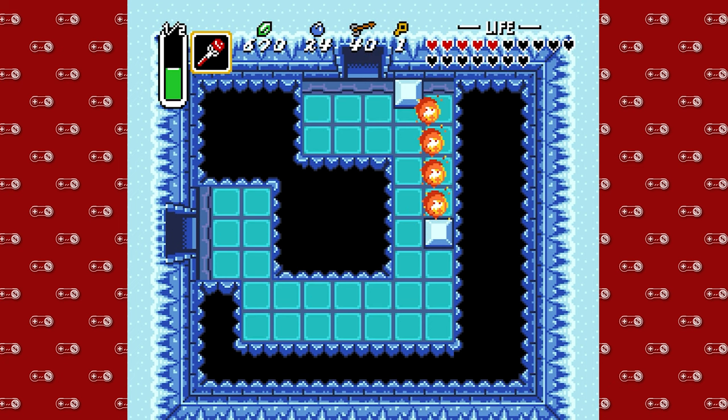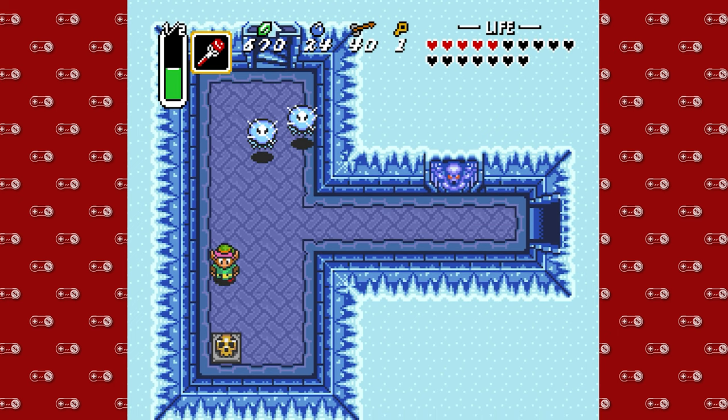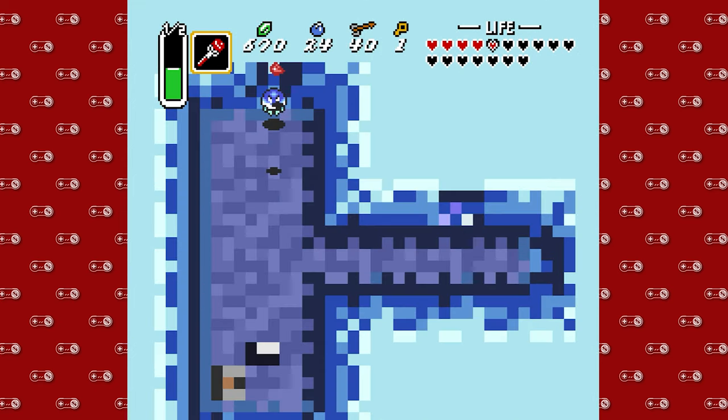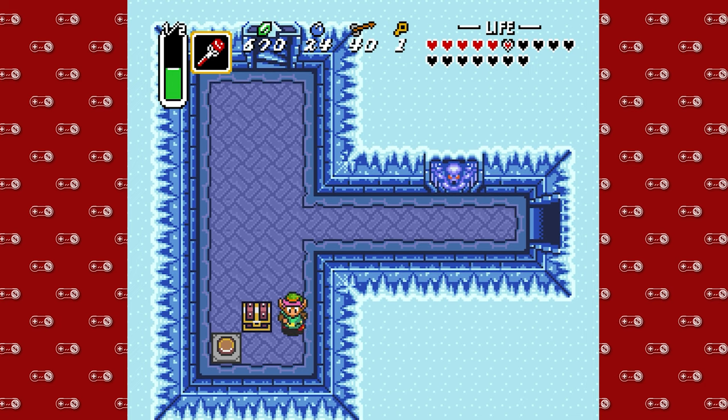I've seen those randomizers that people do where you can do the crowd control, and people will just put in ice physics as one of the options. That's just cruel. What's this? Oh no, there's a monkey beauty.